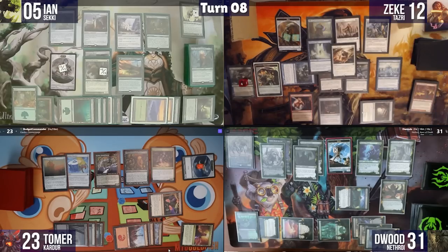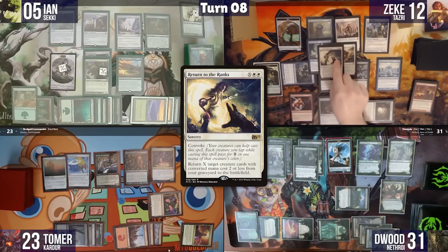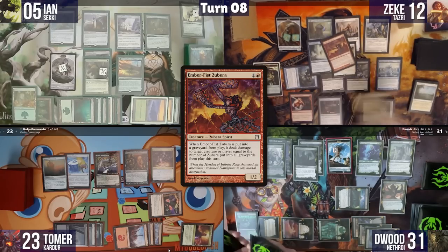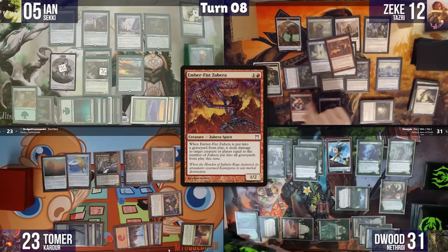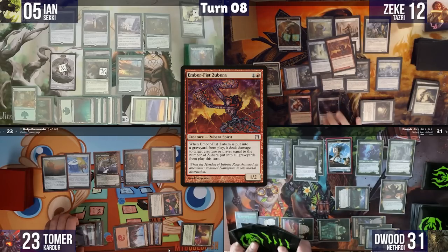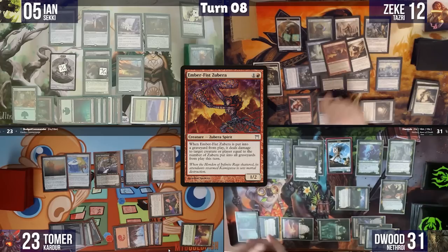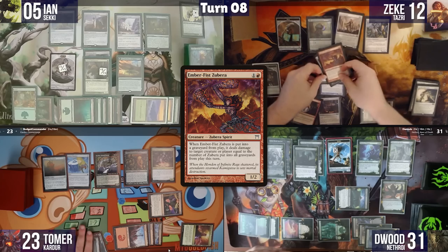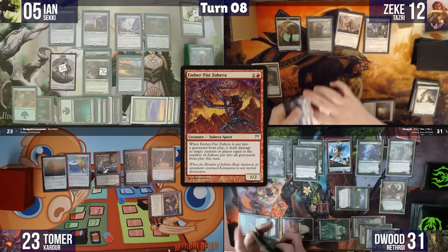Zeke also casts Return to the Ranks targeting Ember Fist Zubera, adding Ember Fist Zubera damage to the stack on top of the combo. Both Dwoods and Tomer concede — they have no responses. GG.